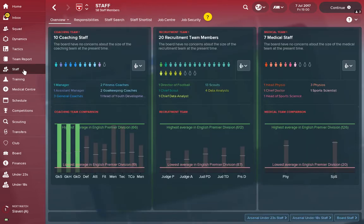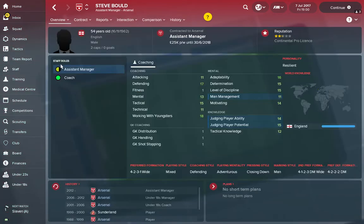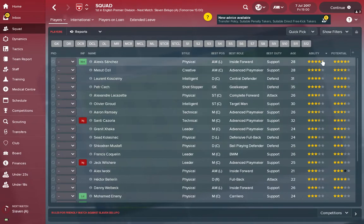Just a side note — for this to work, you need to be confident in your assistant manager's abilities. If I go to the staff tab and select my assistant manager, I want to be confident he has the skills to judge player ability and potential. Normally I'd be looking for around 16 in those attributes — 15 or 14 is okay, but ideally I'd find an assistant manager better at those two to get a more accurate reading of my squad.